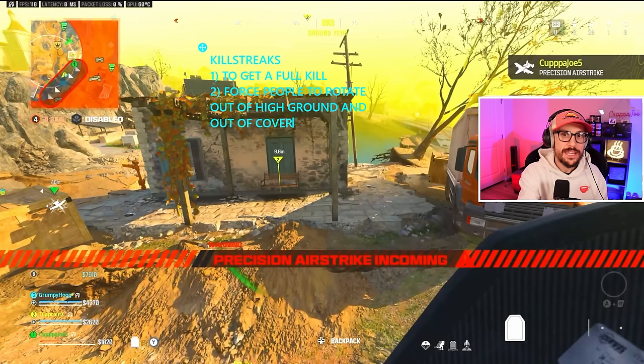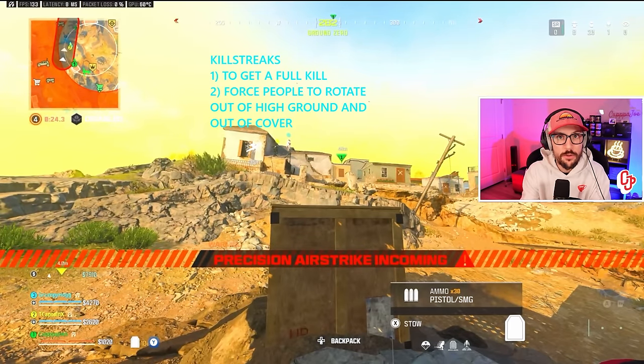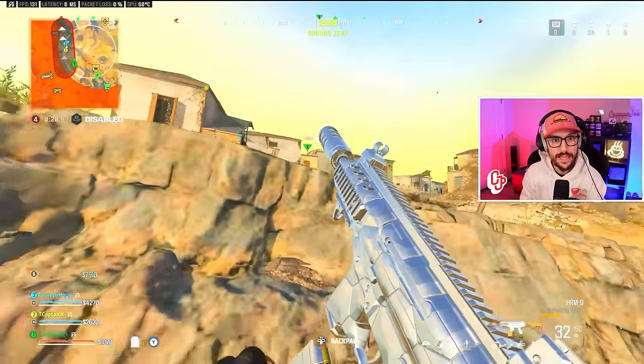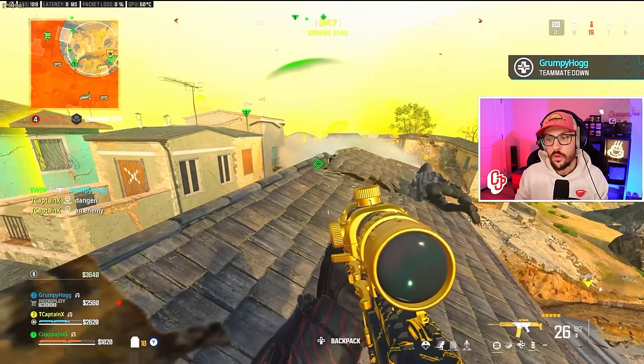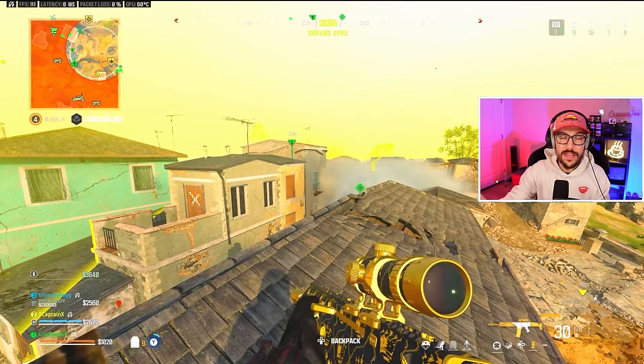In this case, the precision airstrike gives T cap and Hog a window to push to a better position because that team has to rotate away from it. Same thing with the mortar. Notice this gives us the window to push up. Hog gets over-aggressive and dies right here — no flares and no buyback. So now we're stuck with just T cap. Watch what T cap does: remembering in circle with cover, then power position. T cap's going to fly across to that slightly higher building.